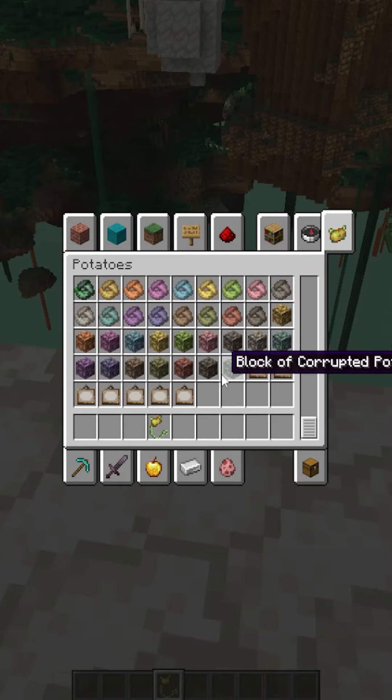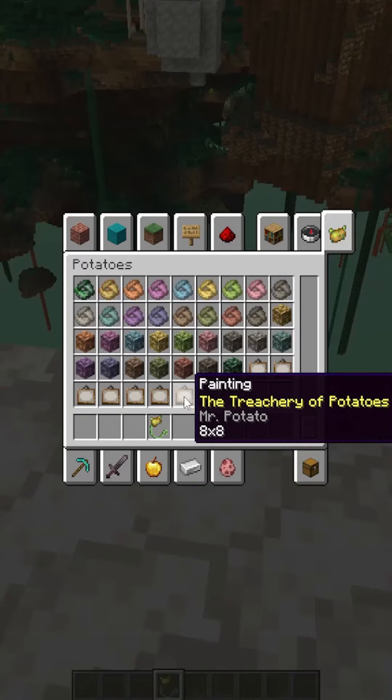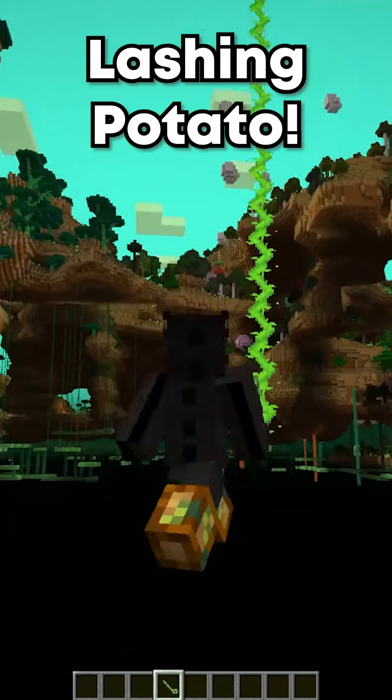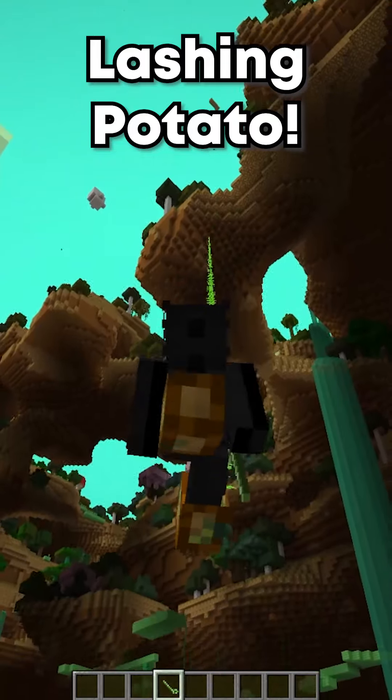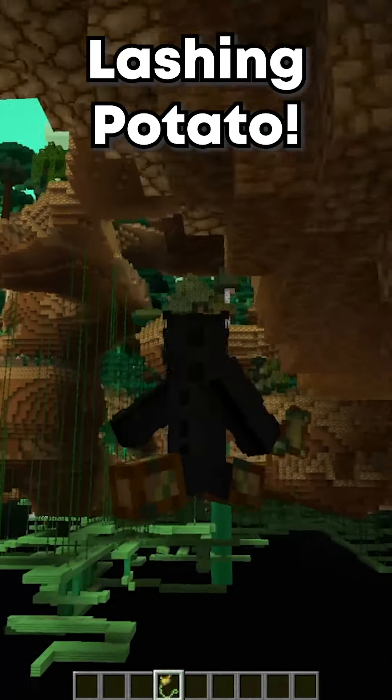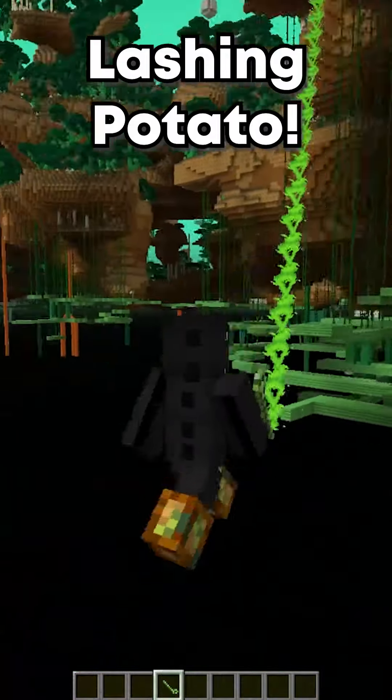There's even a new weapon called a potato peeler that does more damage to potato mobs. But by far the newest and coolest thing is the latching potato. It's so much like Spider-Man webs or a grappling hook, and the range is insane. It's not infinite, but you can go very far and it's super easy to use.